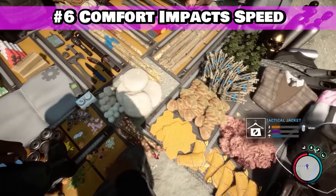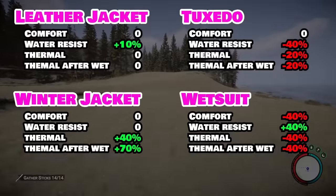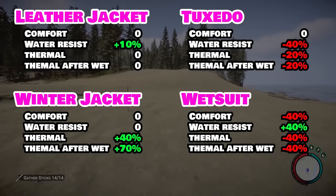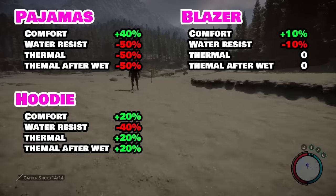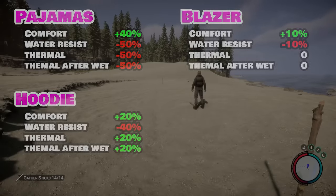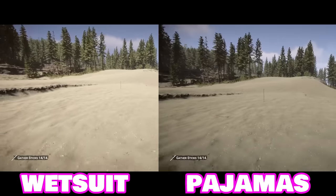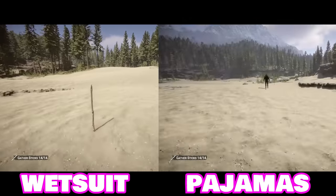You can benefit from being selective in your wardrobe on land as well. I've seen a lot of videos suggesting that the comfort rating means various things, but right now I can say it just affects your speed. PJs make you run super fast, the wetsuit makes you run super slow, and anything in between has a corresponding benefit. There's also talk of a sanity system being implemented in Sons of the Forest in the future that may impact this, but for right now you can just consider your comfort rating a land-based speed rating.